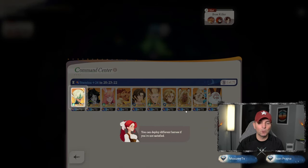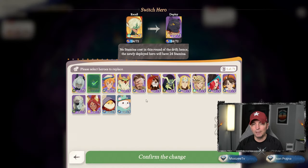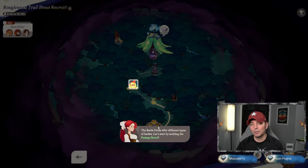You can deploy different heroes if you're not satisfied, so we can always come back and switch heroes if needed. We're keeping the ones we have right now — we don't want to switch. The battle drill offers different types of battles.